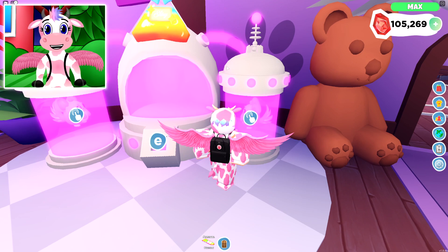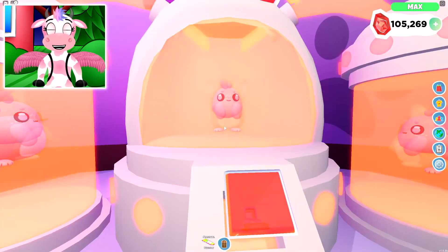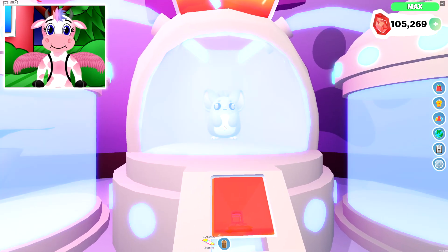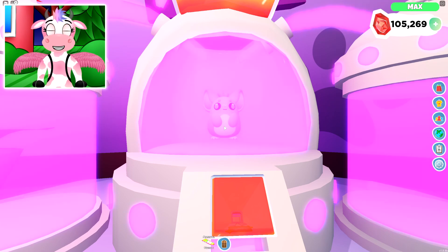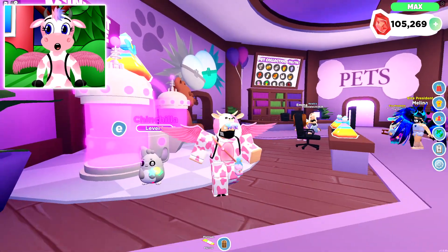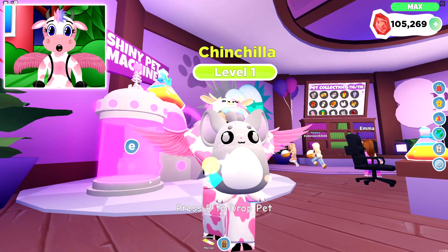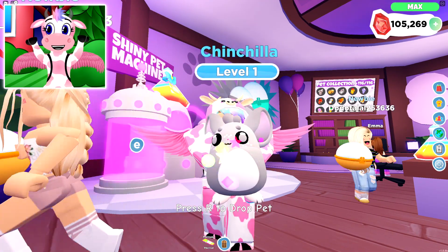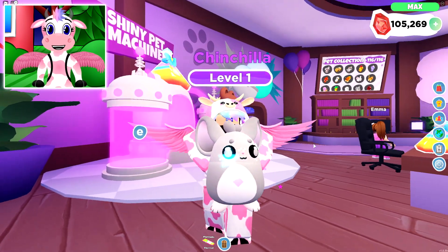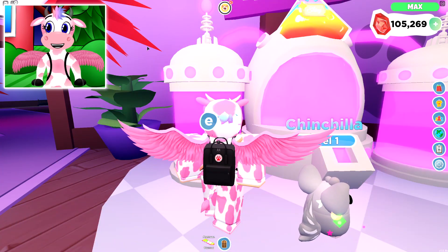I'm guessing let's go ahead and start off with the chinchilla pet — I am so excited! Stick them both into the machine and let's go ahead and turn it on! Look how cute he looks — oh, he's so cute, I love it! And there we go! Now we have a Rainbow Shiny Chinchilla! Look at him — it is so adorable! I absolutely love it, and the Rainbow Shiny particle matches it so nicely too!